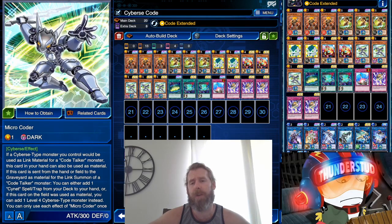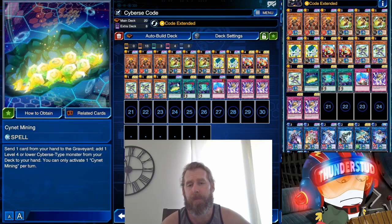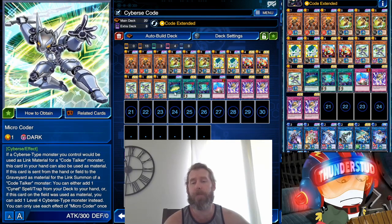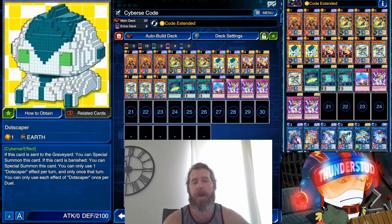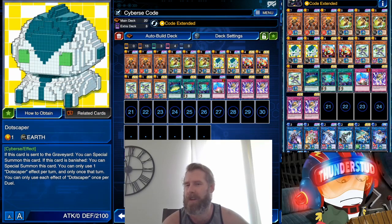We got Micro Coder — the Cyberse monster you control will be used as link material for a Code Talker monster, and it can be used from the hand. When this card is sent from the hand or field to the graveyard as link material, you get to add a Cynet spell from your deck to your hand. Or if this card was on the field used as material, you can add a Level 4 Cyberse monster instead. Really lets us get away with one Cynet Mining. We have three Micro Coders that lets us search Cynet Mining, and we throw away something like Dot Scraper — we get a search and a special summon.